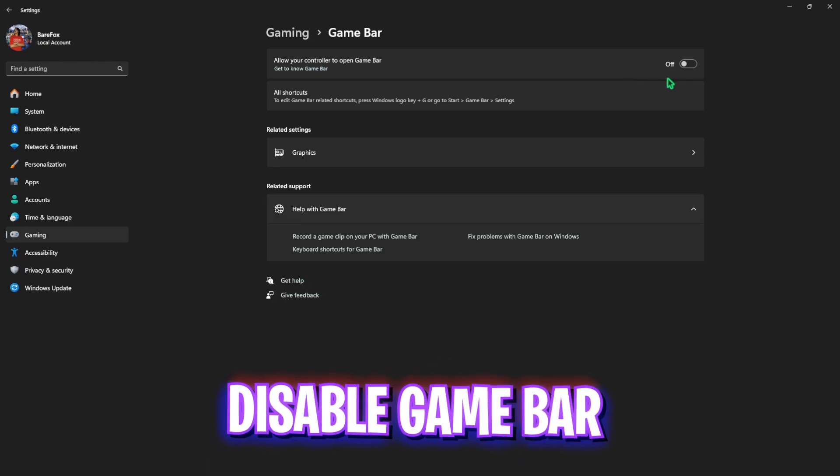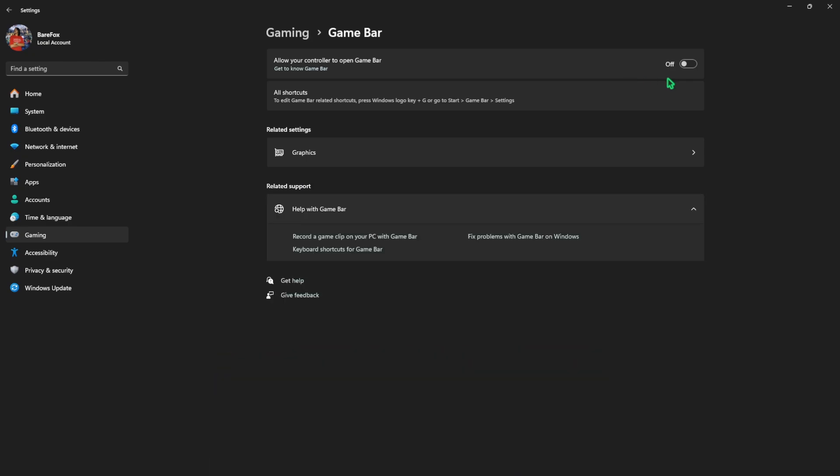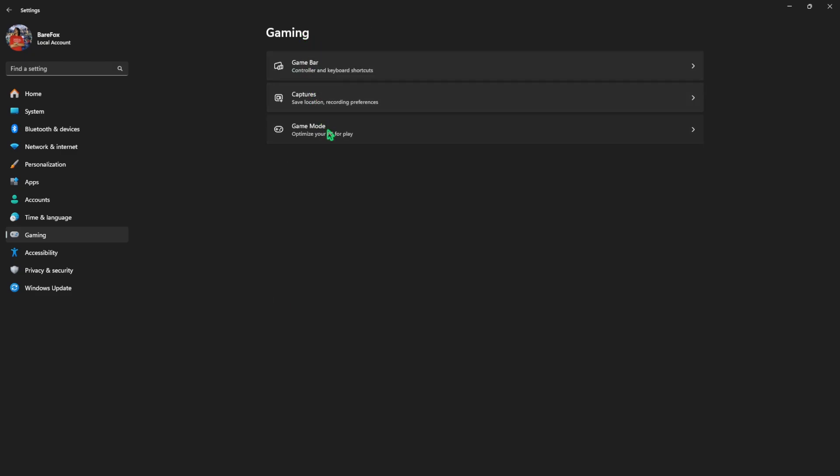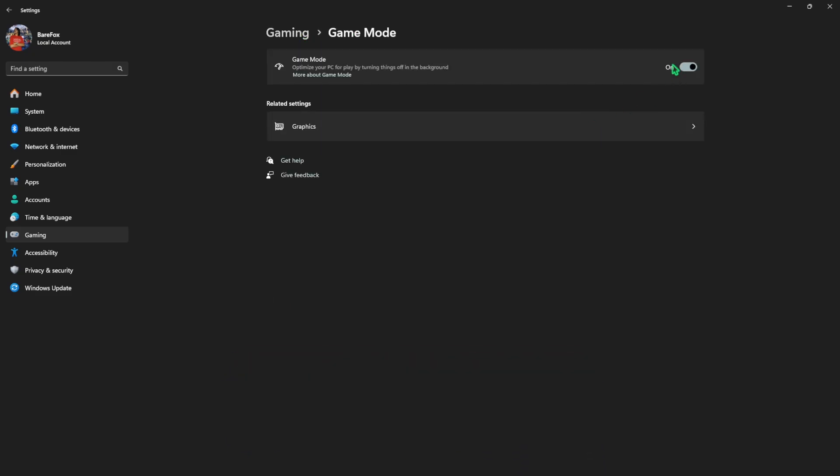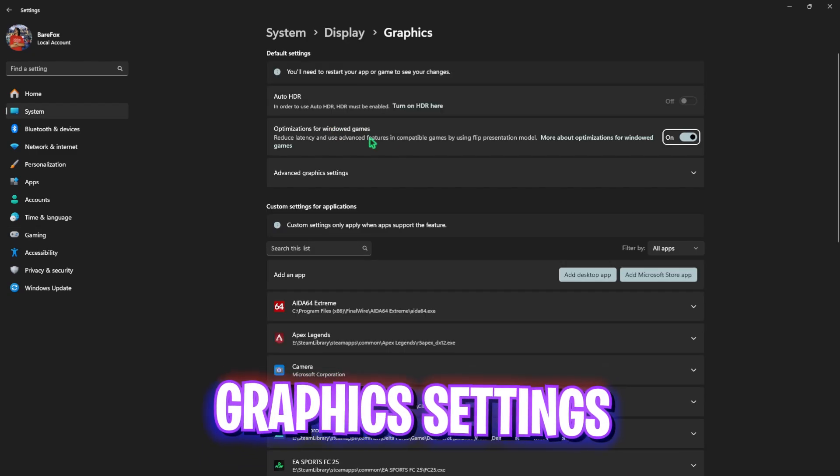Then come down under Gaming, head over to Game Bar, and turn it off — it will help optimize your PC by disabling the overlay service. Then go back to Gaming, head over to Game Mode, and turn it on. It will help optimize your PC by turning off background applications, allowing you to improve your FPS.